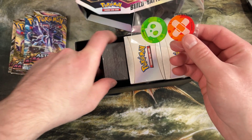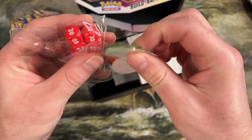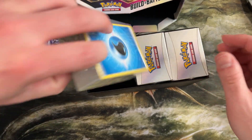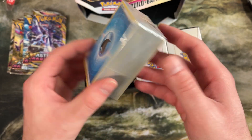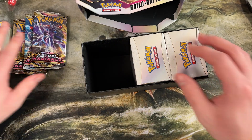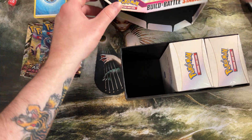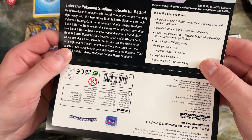You get poison damage counters, the whole nine yards, and they actually give you decent dice. These are nice vinyl counters too — they're not just going to fall apart if you get them wet. And then this is the big one: it gives you a massive chunk of Pokemon energy. On the back of the box — 121 energy cards.